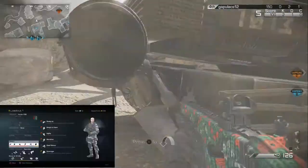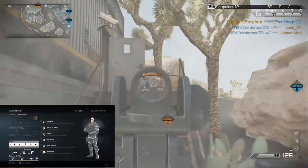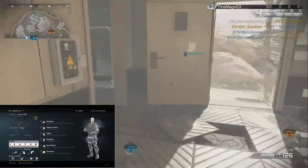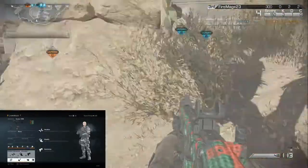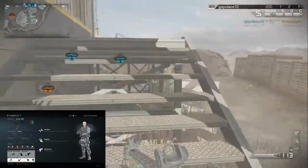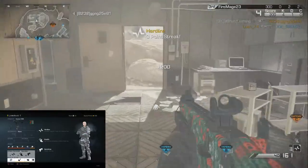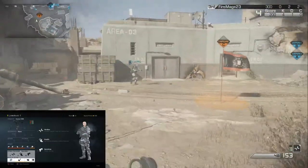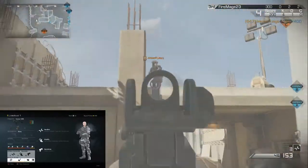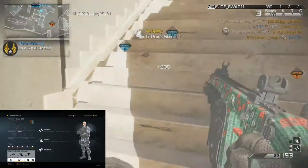Starting off with Ready Up, Sleight of Hand, Agility, Marathon, Dead Silence, and Scavenger. For the Specialist package I went with Hardline, Amplify, and Quick Draw. It's a very nice class setup — I do recommend it for a rushing class with this gun. It worked out very well.